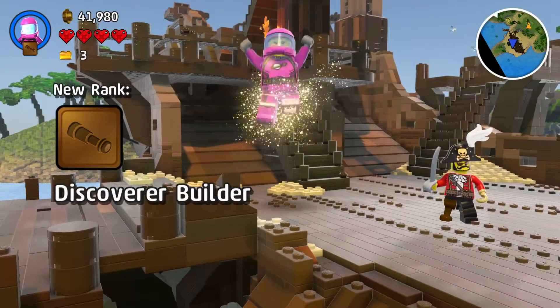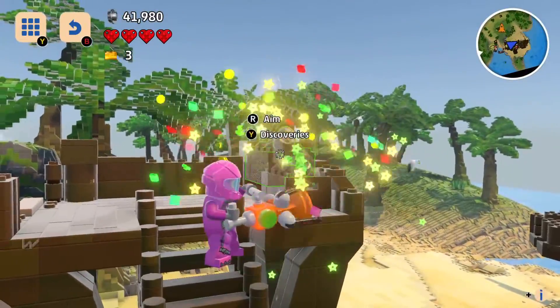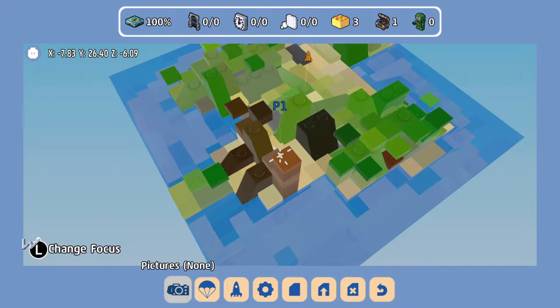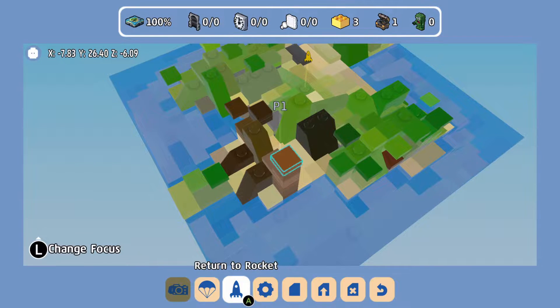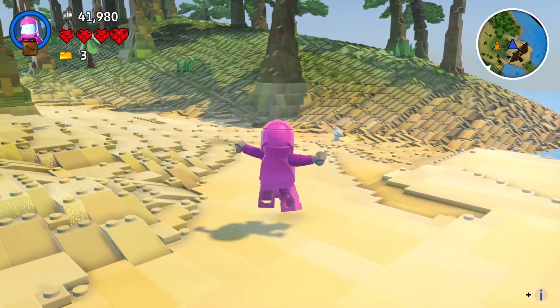Looking at the map, the area has been explored 100% and we found three gold bricks and one big treasure chest containing the tower blueprint. The question is whether there are any troublemakers on this island, since everything else says zero out of zero. Since this is a tutorial level, that seems to just be the question I have to figure out. The narrator confirms there are no more gold bricks on this world and to get back to the rocket when ready to explore the rest of the galaxy.